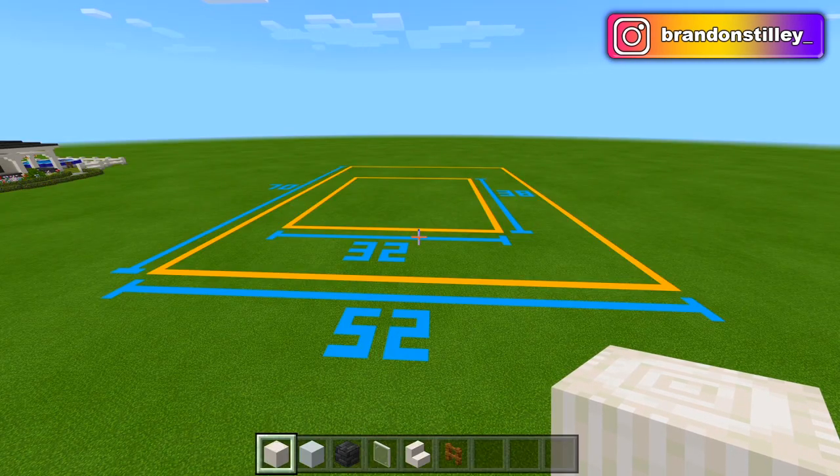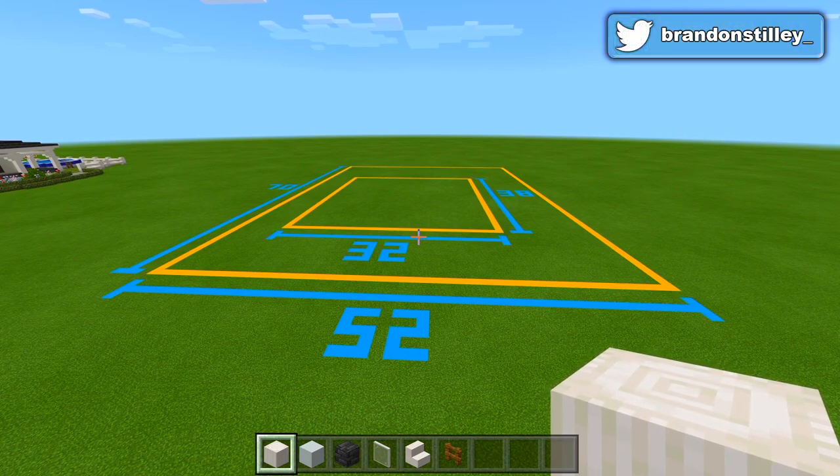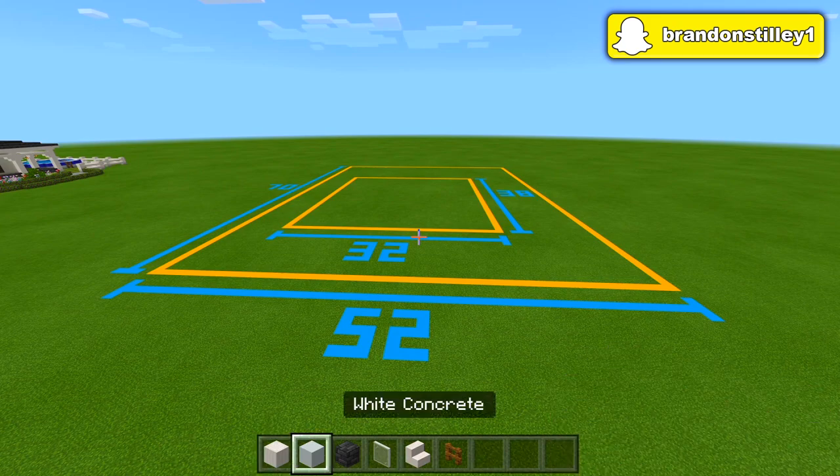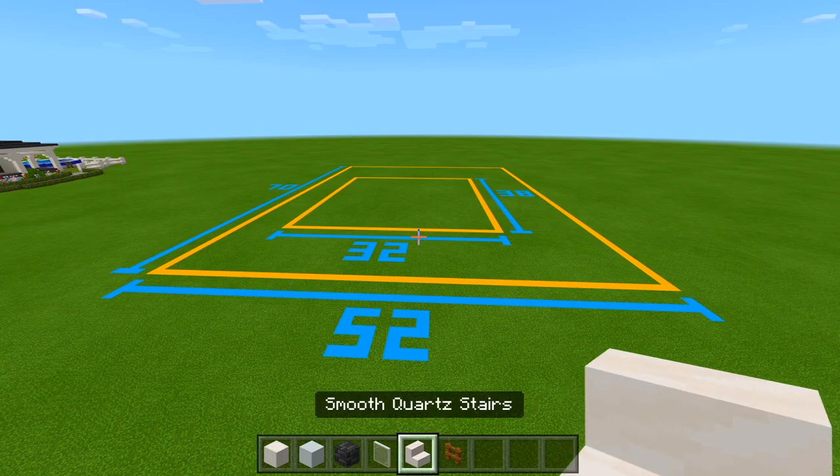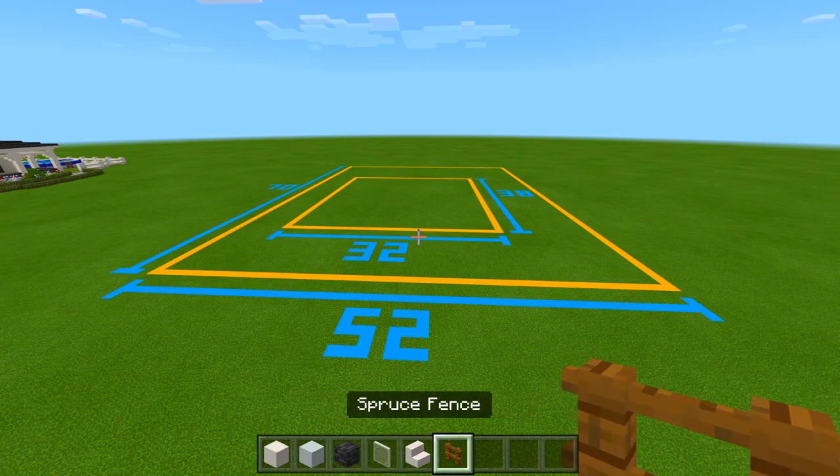Here in part one I'm going to be bringing up all of the exterior walls for both the first and second floor for the entire house. Be sure to grab some pillar quartz blocks, white concrete, deep slate tiles, white stained glass panes, smooth quartz stairs, and spruce fences.